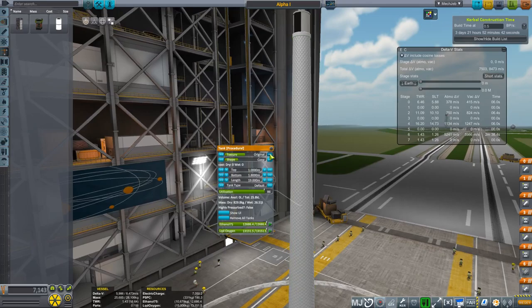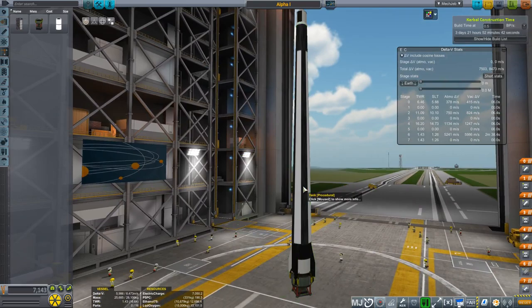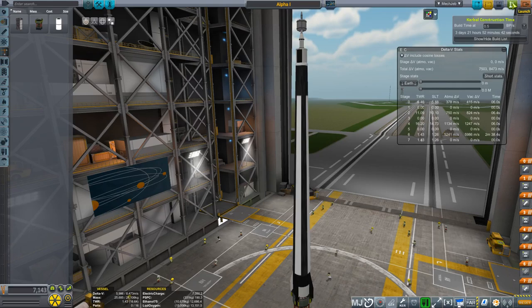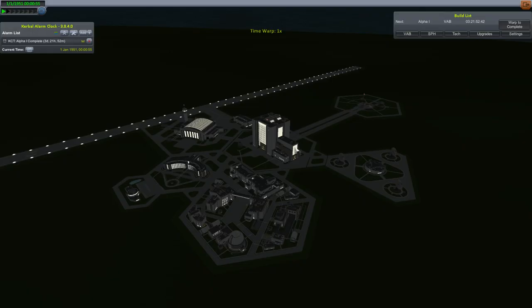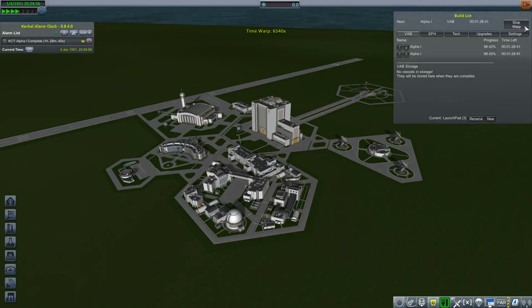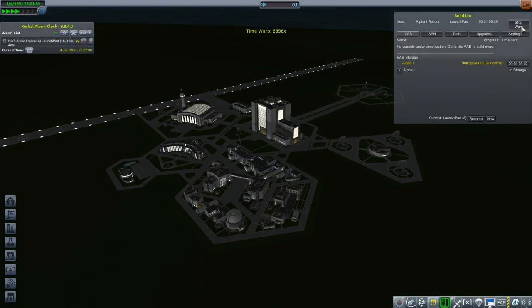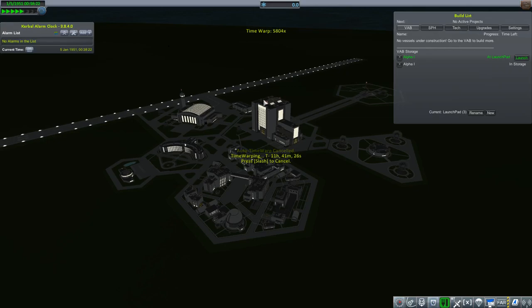Let me correct the staging and make this rocket a little prettier by changing the texture to Redstone stripes. I know it's not a very accurate Redstone rocket, but it'll be good for our first design. I'll build two of these and get them underway. Once built, I'll invest in more science. I'll time-warp to daytime and then launch Alpha 1.